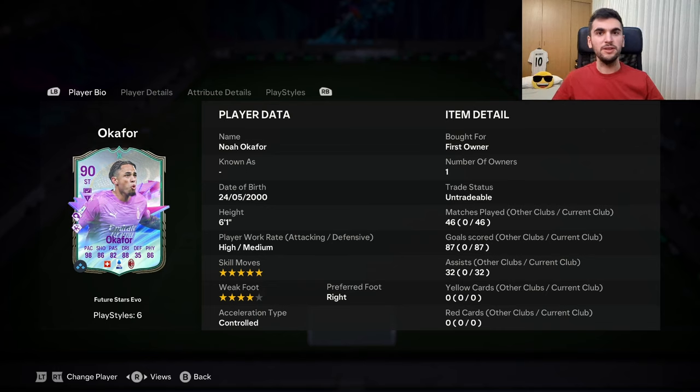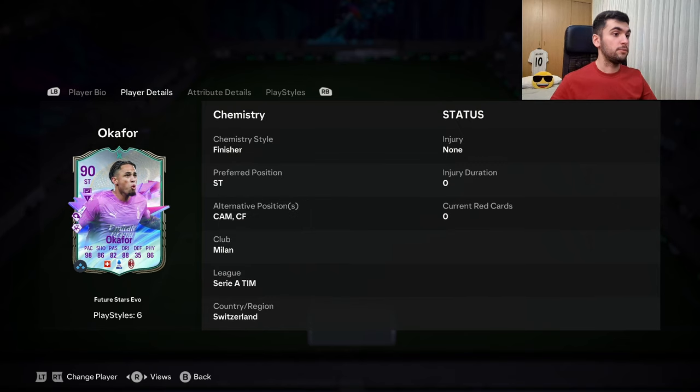Hello, welcome to my channel. Today we are looking at the 90 evolutions Future Stars Noah Okafor. He is six foot one, high minimum, five star skill moves, four star weak foot, right footed. His body type is high average and he can play striker, CAM, and center forward.